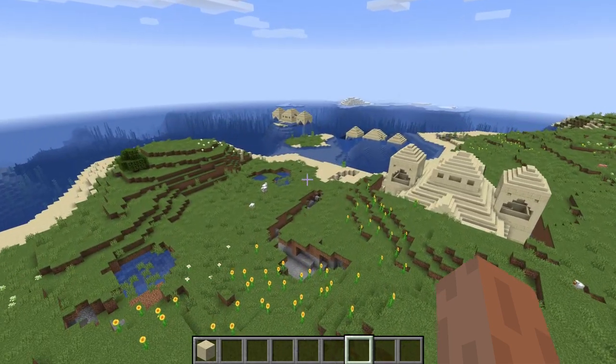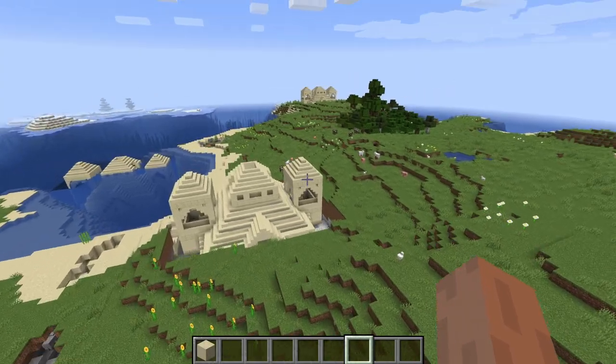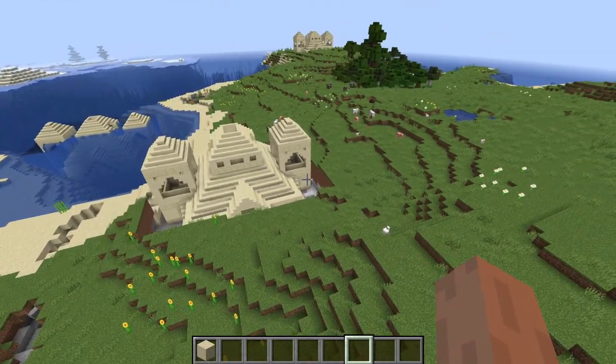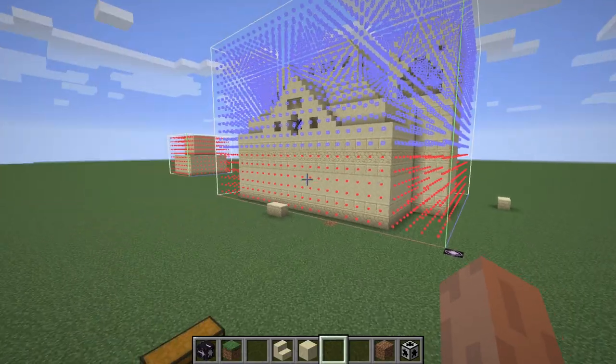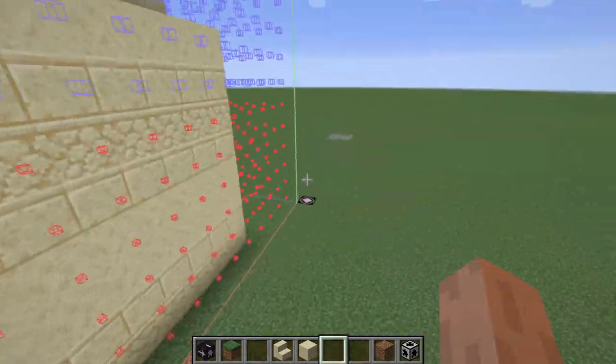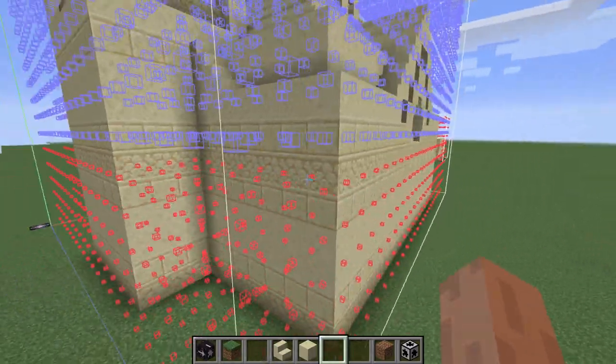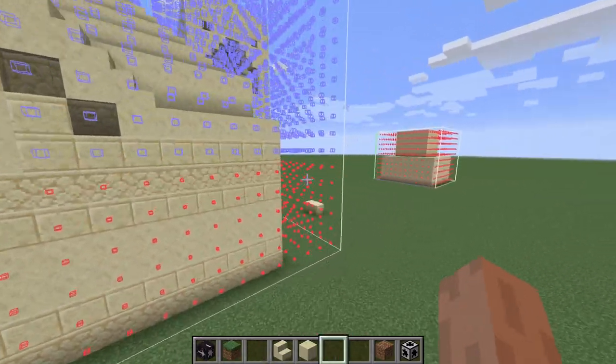Let's go into our building world. I'm going to disable all these structures so they don't spawn in our building world, and then we can continue decorating. We're now in here and I got all the necessary parts filled out, so all this should be set up for the structure voids and stuff like that.